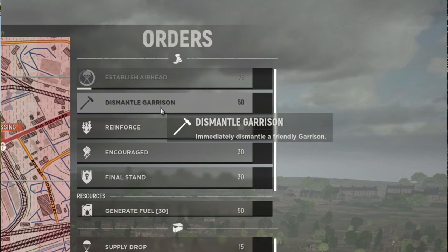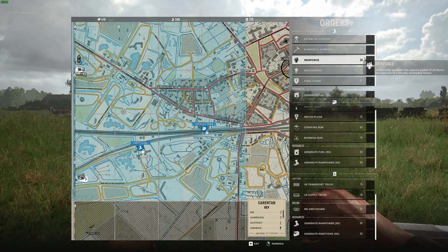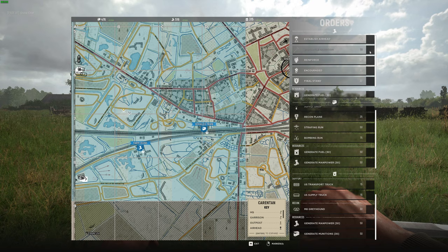Dismantle Garrison costs 50 manpower and allows the commander to remove a friendly garrison from the map. You're probably wondering why you would do this — there is an 8-garrison limit for each team. So if you need to build a garrison near the front lines but there's no one near another friendly garrison to dismantle it, the commander can use this to dismantle it remotely.